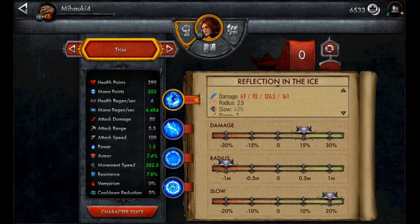Her armor and resistance are 7 at the beginning, which is quite high for a ranged hero, but she has the lowest movement speed of 260 — only Succubus has such a low movement speed. She's basically a mage with a lot of AoE damage. Her first skill is Reflection of Ice, which is basically an AoE damage skill dealing damage in a radius of 3.5 normally.